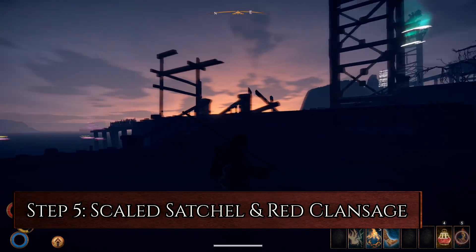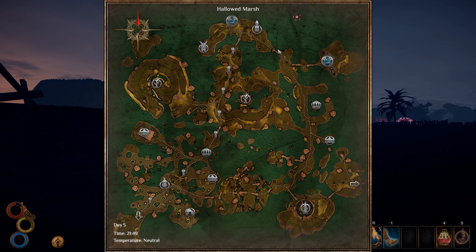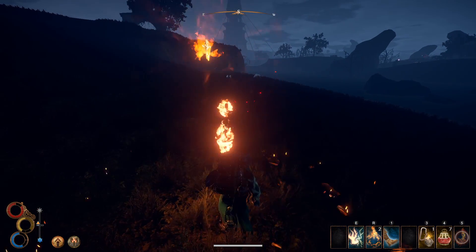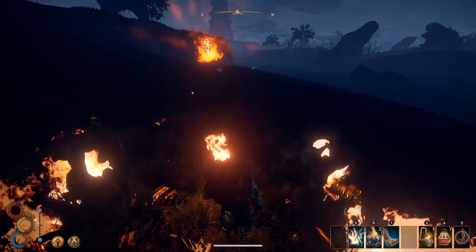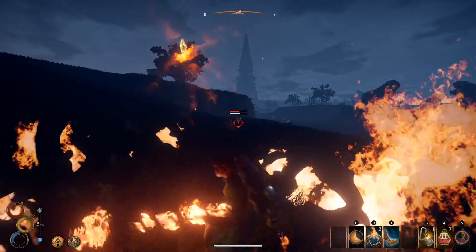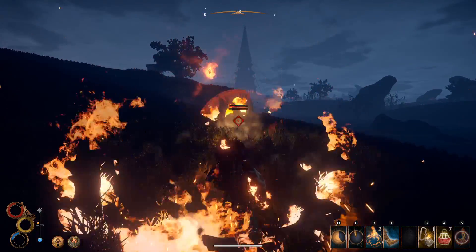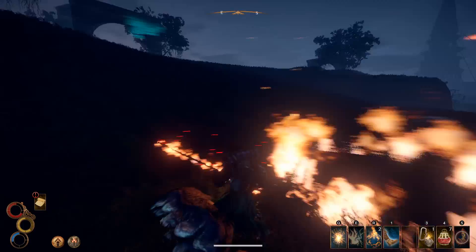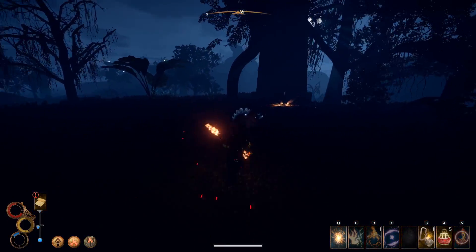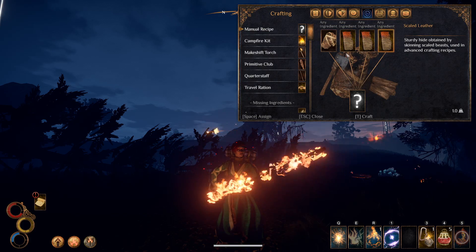Step 5: Scaled Satchel and Red Clan Sage Robe. Leave Monsoon and head south to the Spire of Light. Take the Eastern Road past the Giant's Village. Along the way you'll usually encounter a couple of pairs of Stecosaurs. Cast Ring of Fire and then lure them towards the ring with Elemental Discharge. Step back into the ring and use Spark to shoot fireballs at them. If all goes well, you'll usually be able to get at least three scaled levers from the four Stecosaurs you encounter. Combine three scaled levers with a Primitive Satchel to create a Scaled Satchel.